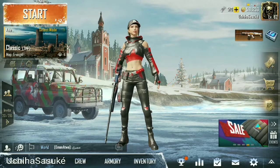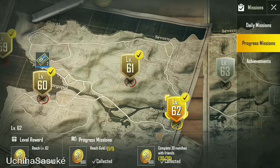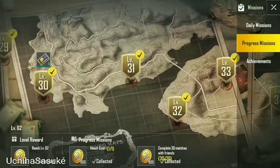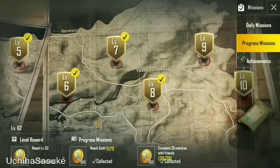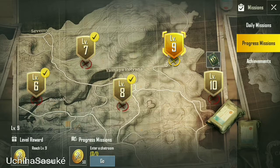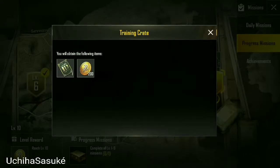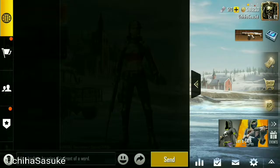There are two ways to get a free rename card. Number one: complete the progress mission. My level 9 mission is pending — it says I have to join a chatroom to complete it. Hit the go button and scroll down to create a chatroom.